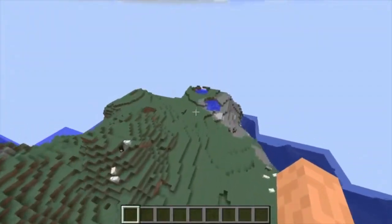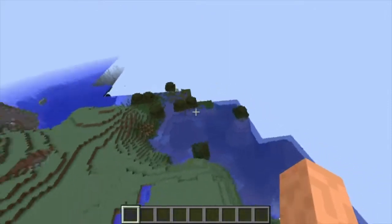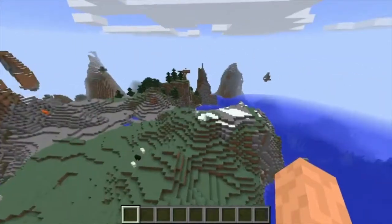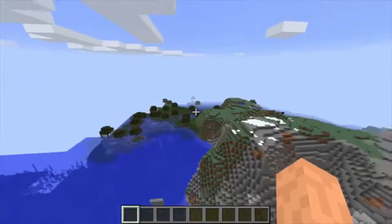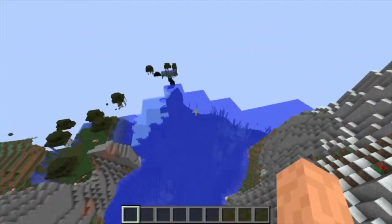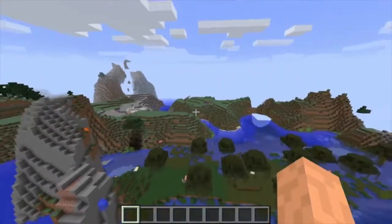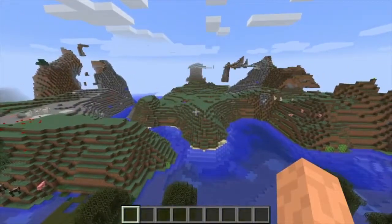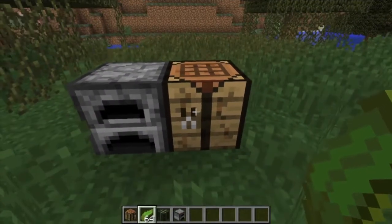We are now in Snapshot 18w08b. The first thing to note — I don't have a desert or Mesa biome around me or I would show you — but now there are ravines that can spawn in desert and Mesa biomes. That's something brand new that was added, that didn't spawn naturally before: ravines in desert and Mesa biomes.